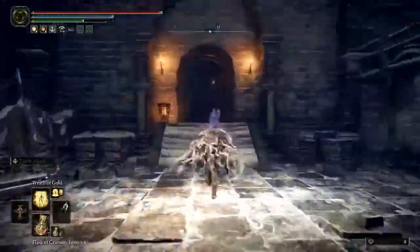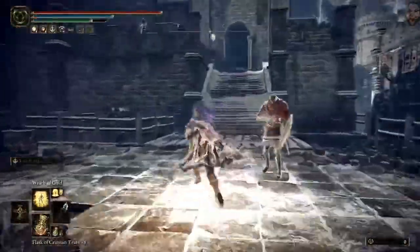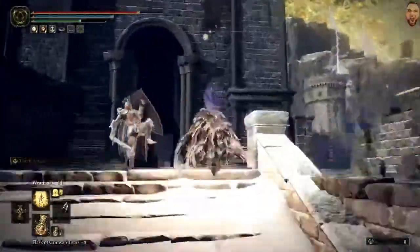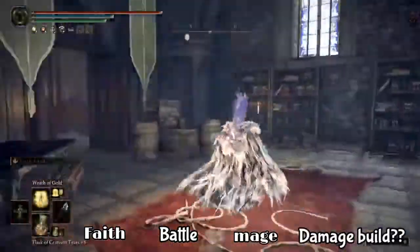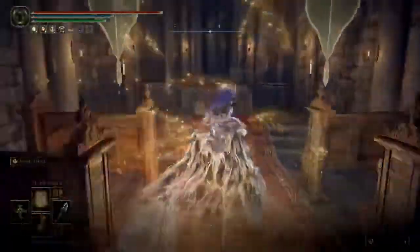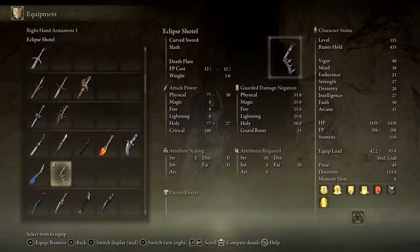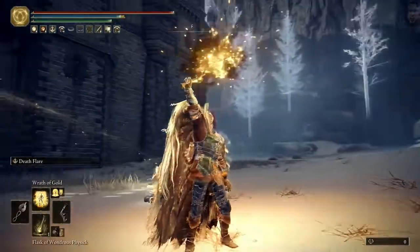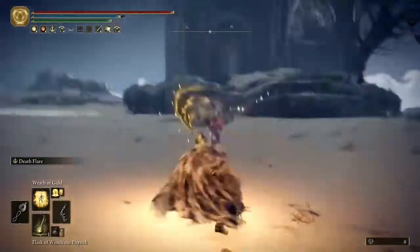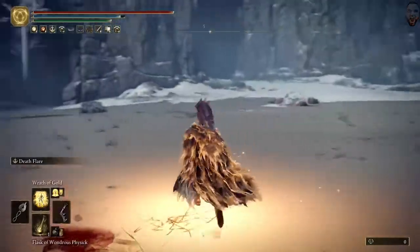So this one's about mid to late game. The stat requirements on the Eclipse Shotel: 10 Strength, 25 Dexterity, and 30 Faith. So it's pretty Faith-heavy for any kind of Faith battle-mage damage build where you want to throw in a little bit of melee. It comes with a unique skill, Death Flare — basically sets the weapon on fire with the Prince of Death's flame, causing it to inflict the death ailment on foes. Using this skill twice in a row will cause the Shotel to be slammed into the ground, triggering an AOE explosion of death that inflicts the death ailment. Pretty secretly broken.